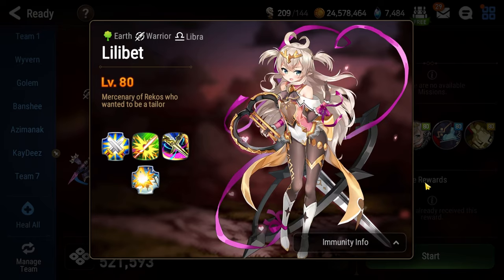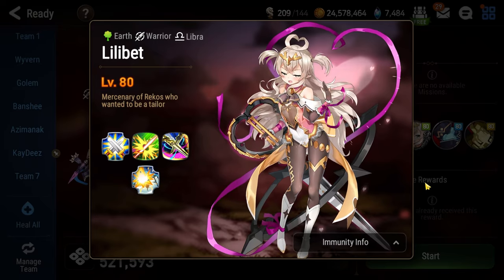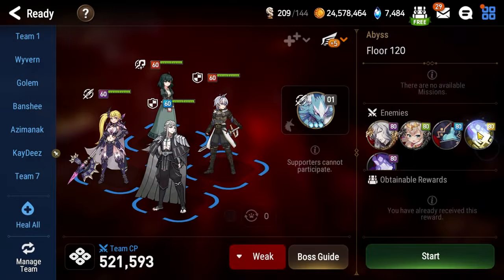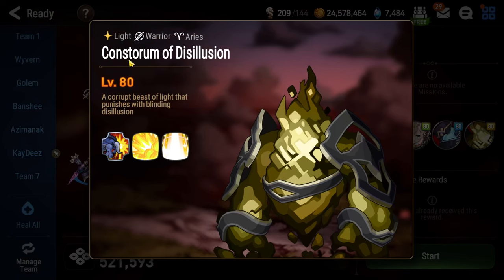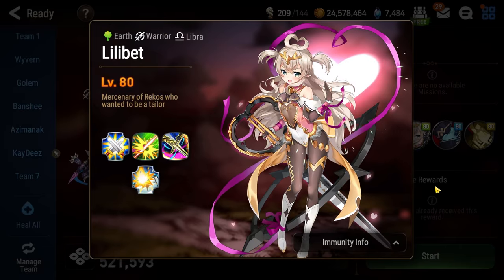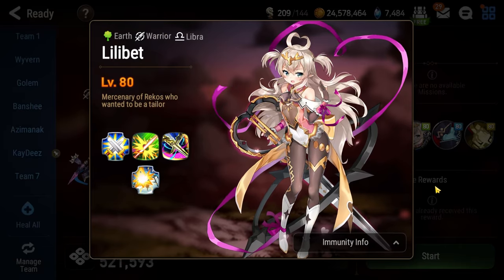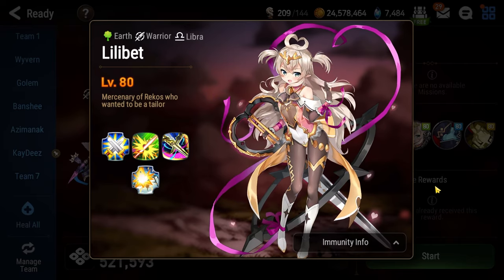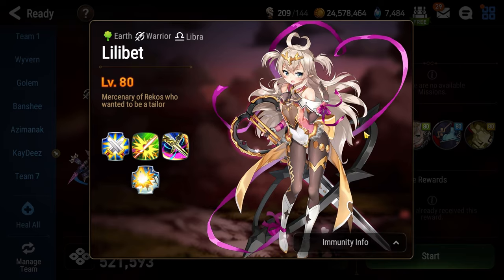Now that you know what Straze is about, let's talk about the first floor with Lilibet. She is accompanied by a bunch of Golemads, Nitros, and Kodstrom of Disillusion. They do a lot of damage, they have very strong AoE attacks, and they can defense break your entire team — really, really bad. So we want to kill them as fast as possible.